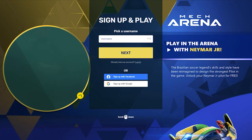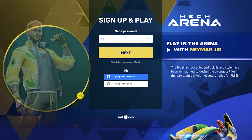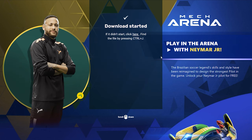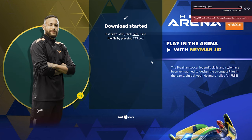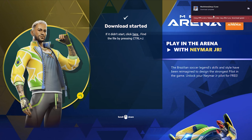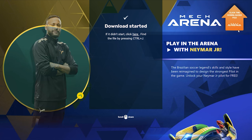If you have already followed the link, let's register and fill in the registration fields. Enter your nickname, then your password, and lastly your email. If everything is entered correctly, the registration will be completed. After registration, the Plarium Play Launcher will be downloaded to your computer. It is simply necessary to download the game on a PC, install it, and play without lags.